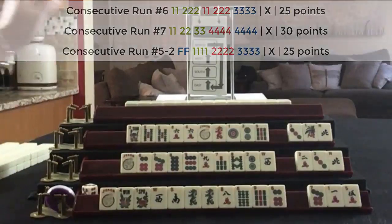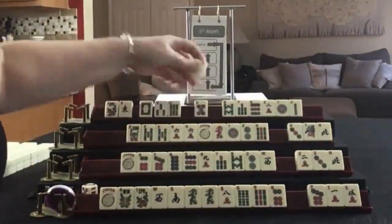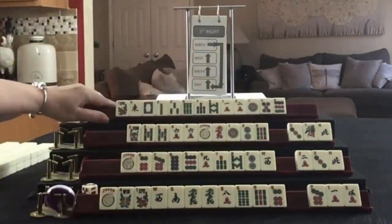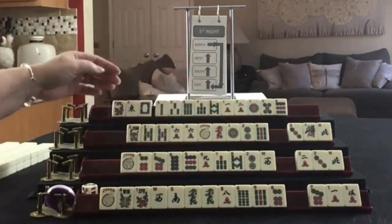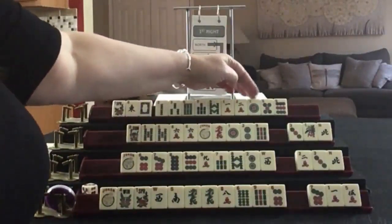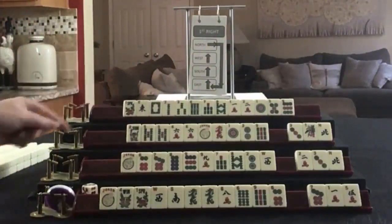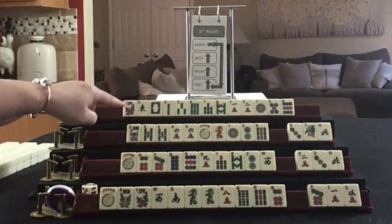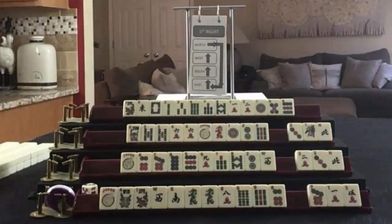Let's see what we have for North, player 4. We have: flower, East, White, 2-3-6-7-8 in bams, 1-2 in cracks, 1-5-9 in dots. No multiples, no jokers. If these were your tiles, what would you focus on and what would be your first pass?